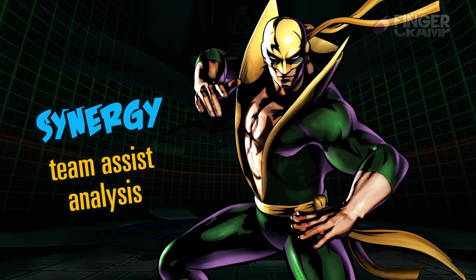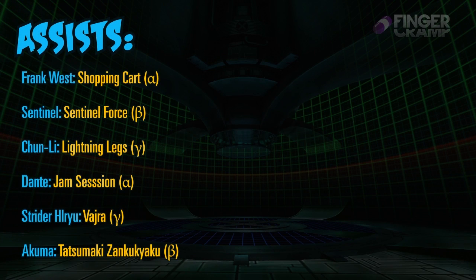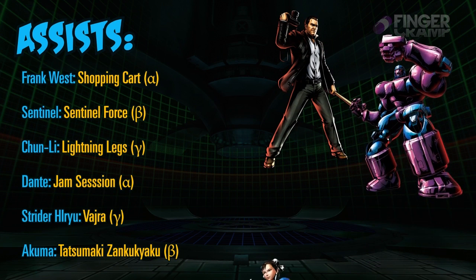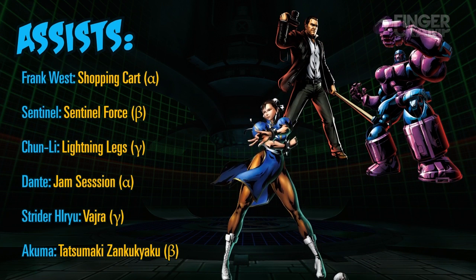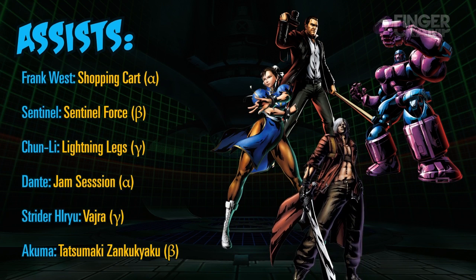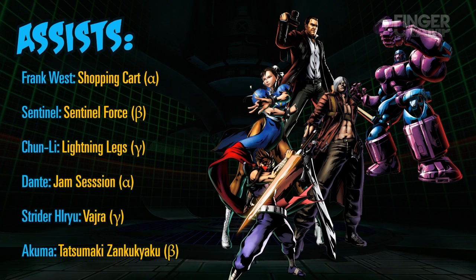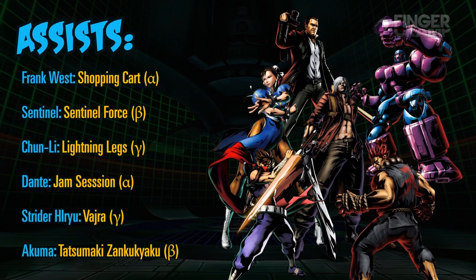Now I'm going to show some synergy — some team assists you can use with Iron Fist. Look, guys, we know Iron Fist is not the greatest character, so he just screams 'help me — please stand still so I can mix you up.' I'm giving you a whole list of things that keep opponents down: Shopping Cart, Sentinel Force, Lightning Legs, Jam Session, Strider — everybody's assist — and the Tatsumaki from Akuma.